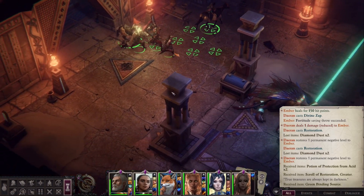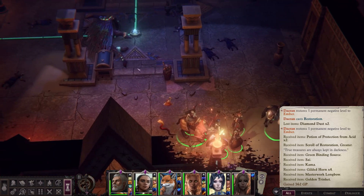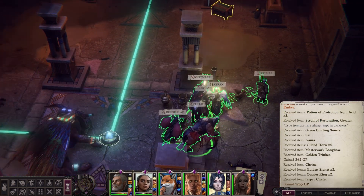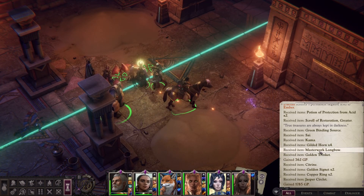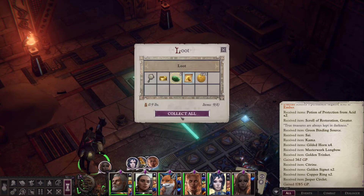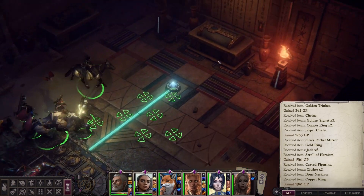We took that gem out — actually, we killed the illusion prison. Does that mean that everything remaining is actual treasure? No, it does not. Also, that hurt for some reason. Why did that hurt? I couldn't tell you. We are also out of mass healing, which is less than ideal. We should probably rest at some point here. I don't know why there's so much random loot now appearing. I guess we successfully completed the puzzles here.